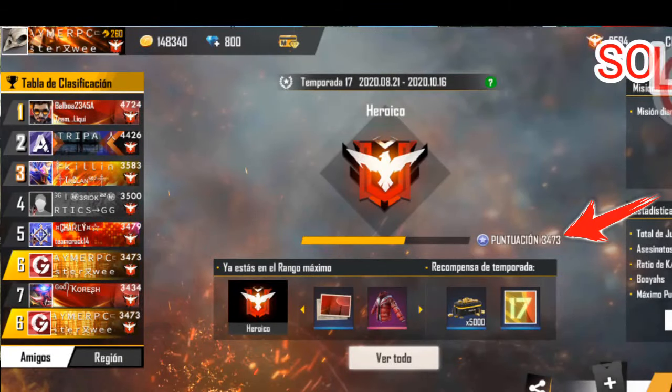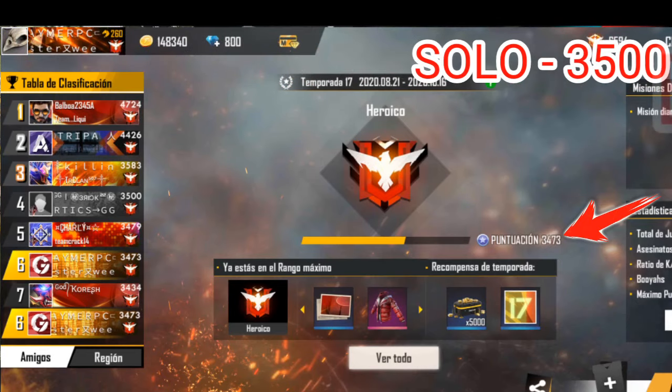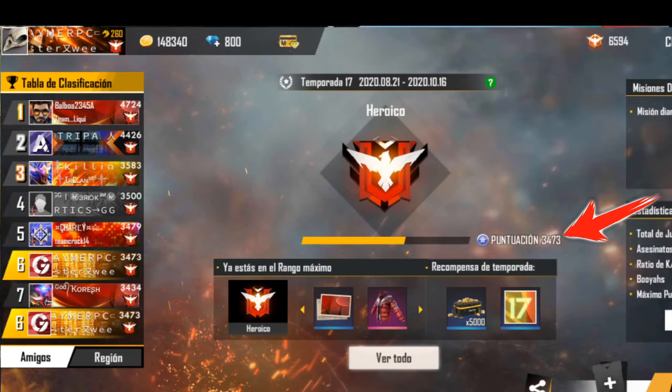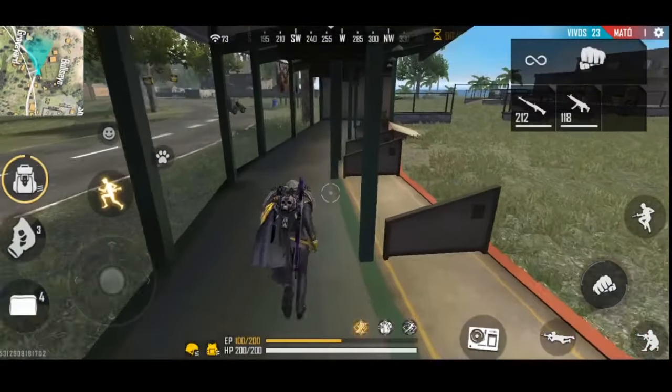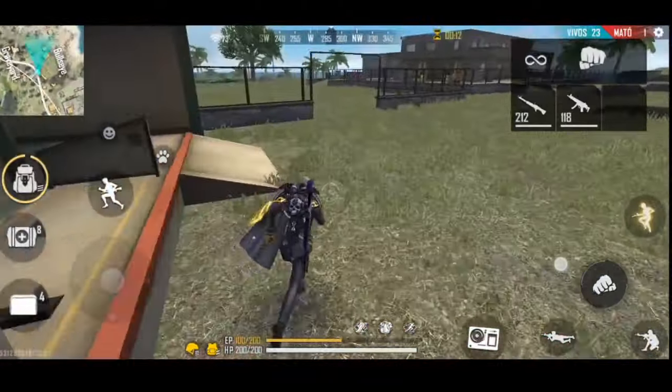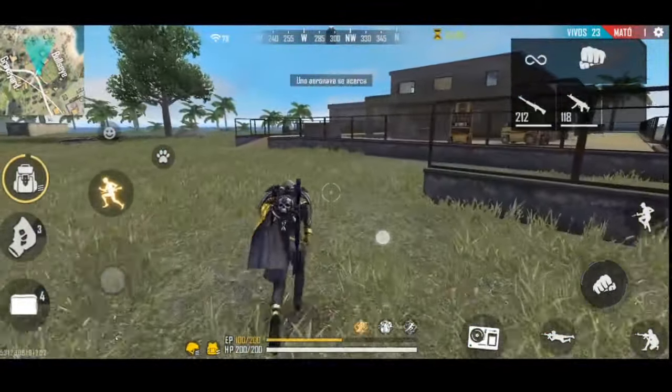Puede ser un poquito menos o un poquito más, aunque no menos. Por ahí después de tres mil quinientos, tres mil seiscientos, ya las partidas se empiezan a tocar más facilitas que cuando estabas en diamante tres, diamante cuatro. Aproximadamente heroico una estrella creo que es a los tres mil setecientos puntos.